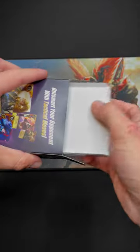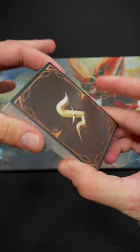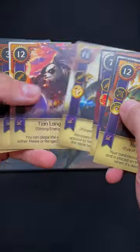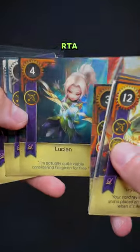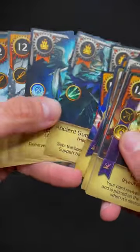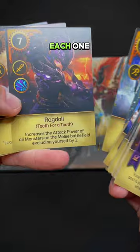There's the face card — oh my boy Magnum, one of my favorite units to force pick in RTA. And then these are some of the neutral cards; they come in each one.